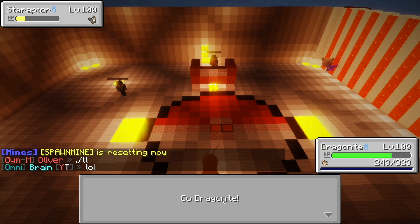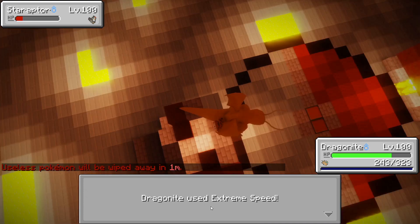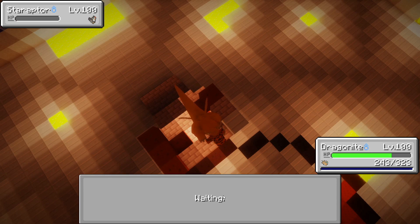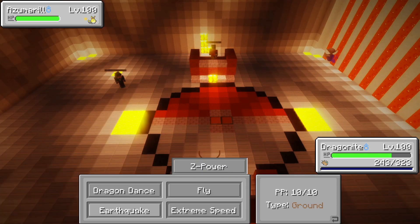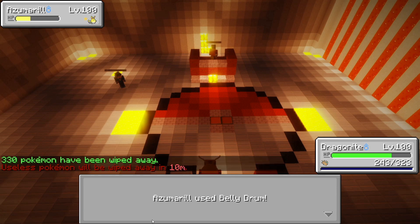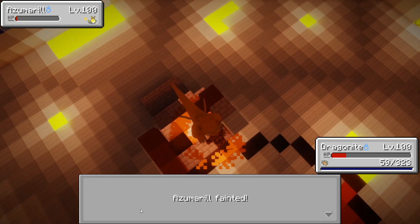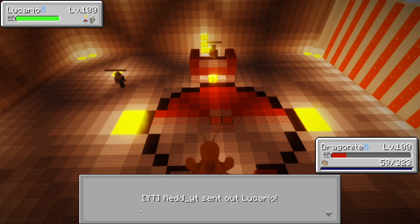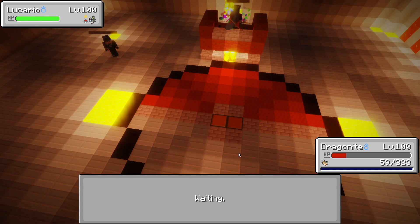We're going to use Extreme Speed on Star Raptor — this will always hit first, which is good. Red then sent out an Azumarill, and I'm guessing it has Belly Drum — I'm hoping he's not doing what Trainer Brainiac has done in the past. We hit it with Earthquake but it's not doing enough damage. Belly Drum Azumarill is super powerful, but we were lucky to take it out in time. Now Red is probably going to Mega Evolve.